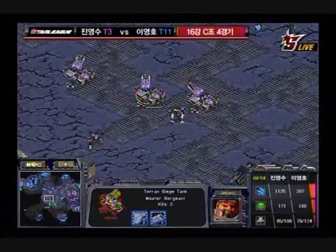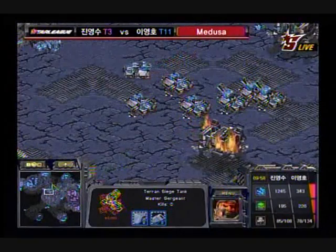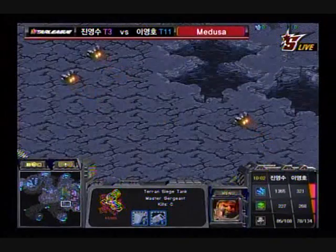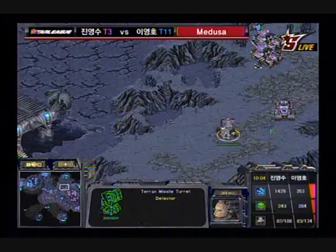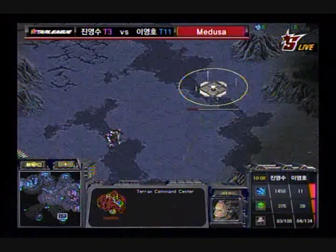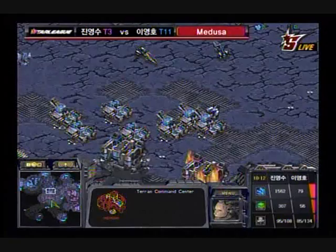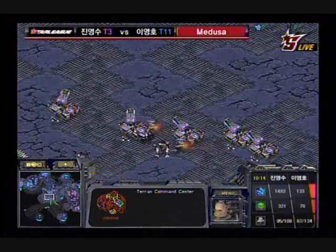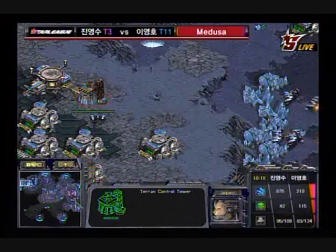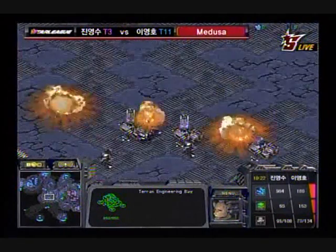Wasson kind of has the advantage here because he has his barracks in there. He has longer range — longer sight range anyway — on these tanks. So Wasson's got to be super careful here. If he loses his grip on the middle, it's probably going to be over for him. Another base coming up for Flash and another base coming up for Wasson, so this is going to be a lot of fun.